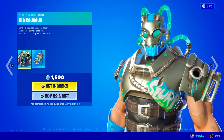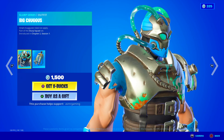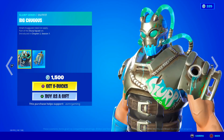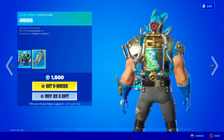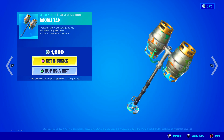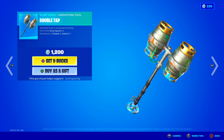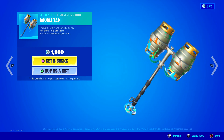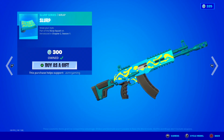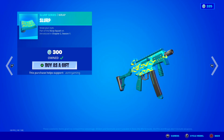Here we got Big Chuggis — small Chuggises need not apply. Kind of reminds me of Bane from Batman with this design. Comes with the Chuggis back bling — Slurp Juice not included. Here is his Double Tap harvesting tool with a very nice animation and sound — twice the slurp and one powerful swing. This is just huge. Here we got the Slurp Wrap — very nice; it's not animated which is surprising, but I love the colors.